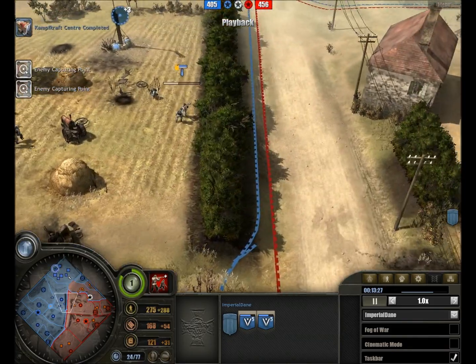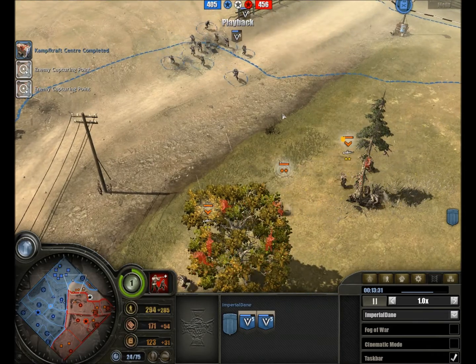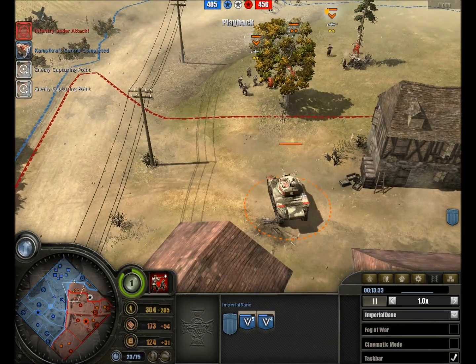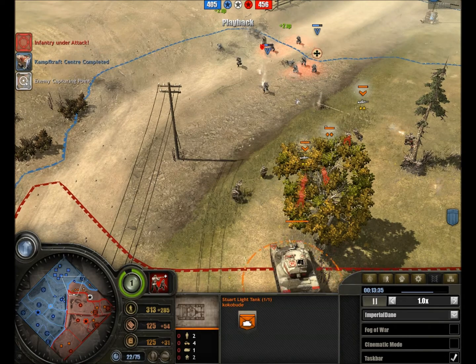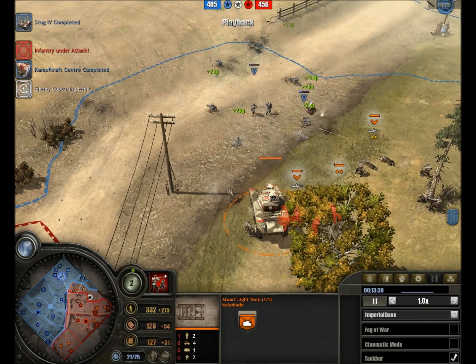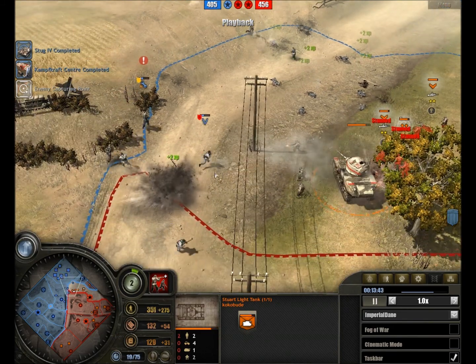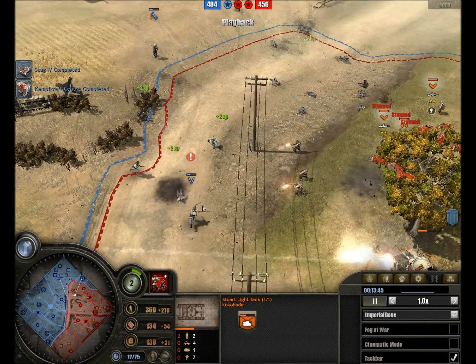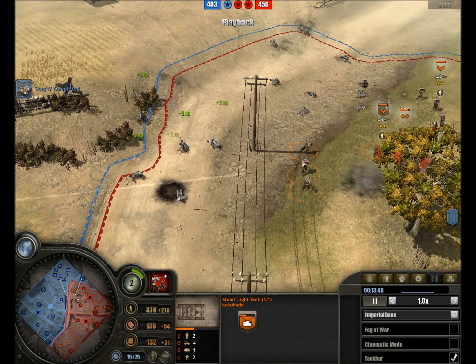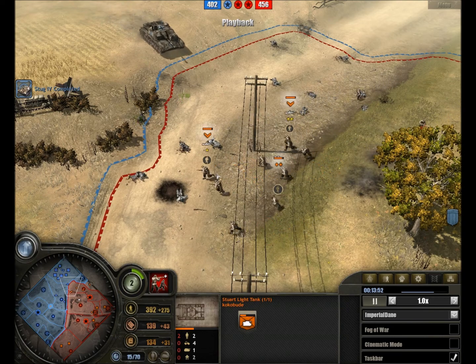Fallschirmjäger on the move — might be caught out in the open there, not the best position to try and make a breakout in. Stuart light tank moving in, assault grenade being dropped, and the Fallschirmjäger are getting absolutely torn apart again. Open terrain is not the best, and now they are getting torn apart — not a false retreat, and those Bren guns are absolutely beasts when it comes to tearing apart units even on the retreat.